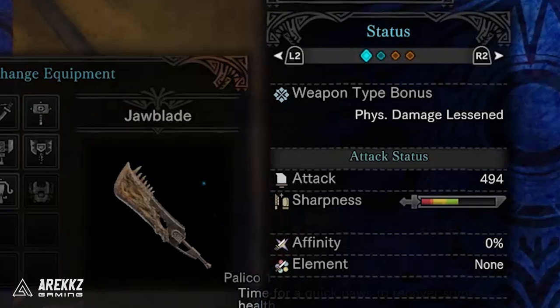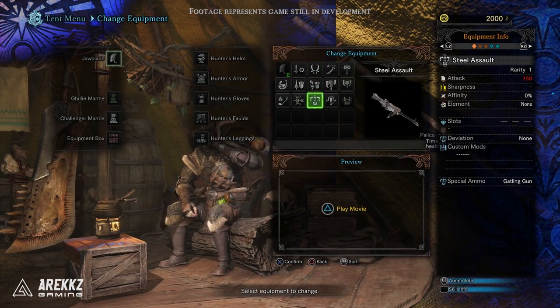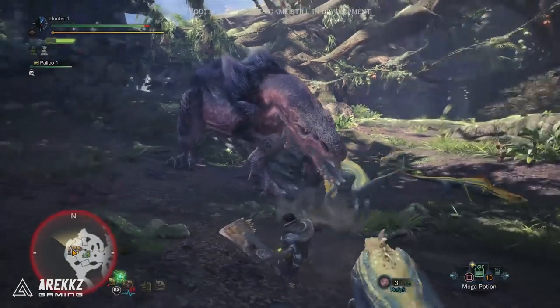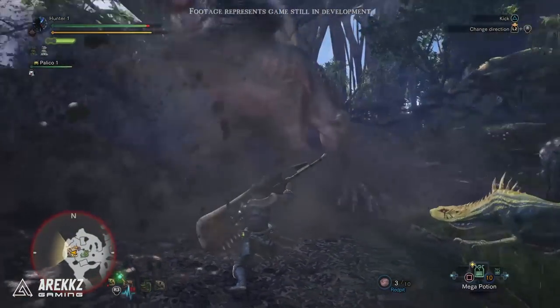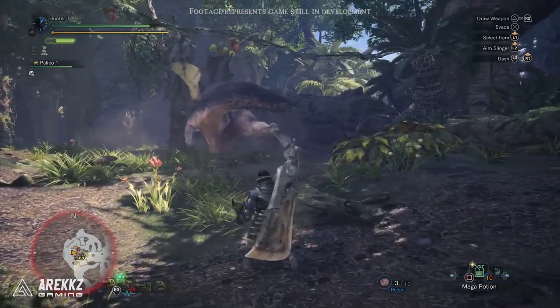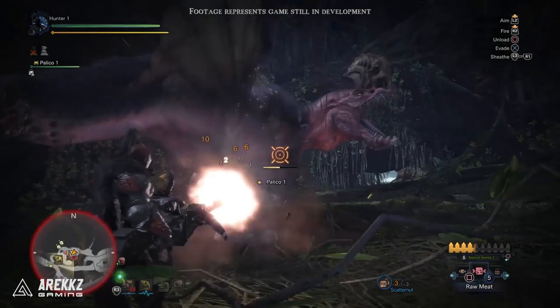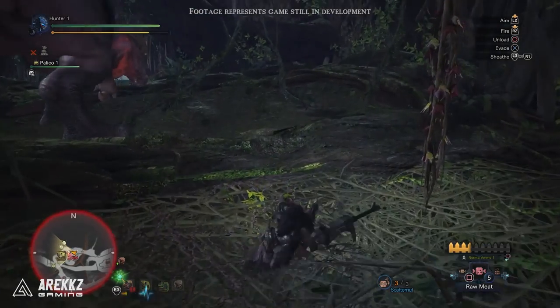In this case the weapon type bonus reads 'physical damage is lessened,' but if you fast forward to the point where the heavy bowgun is equipped, that changes to 'elemental damage is lessened.' Whether this is fixed per weapon type or whether there are variations, I honestly have no idea. It clearly changes based on the weapon equipped. Perhaps it's a little more binary — the difference between blade master and gunner weapons. If you have a melee weapon, maybe you have reduced physical damage because you're up close fighting the monster and more likely to get hit by tail whips or stomps. Meanwhile, gunners have reduced elemental damage because they're more likely to be hit by things like fireballs or shock blasts from further away. But it's food for thought.